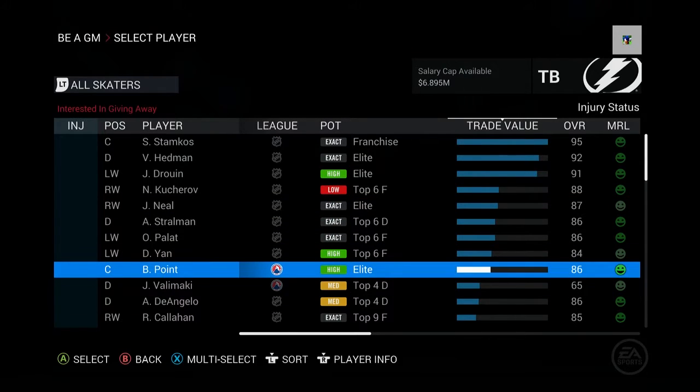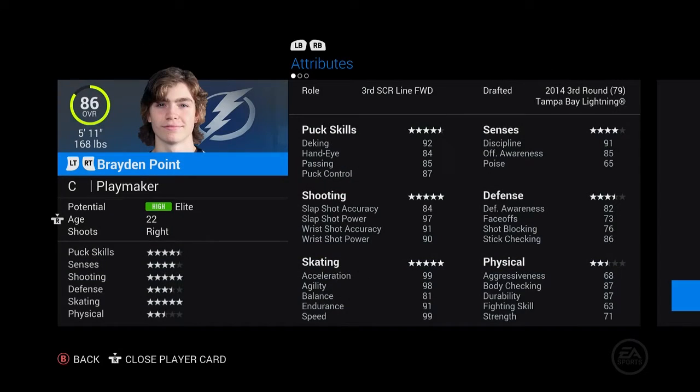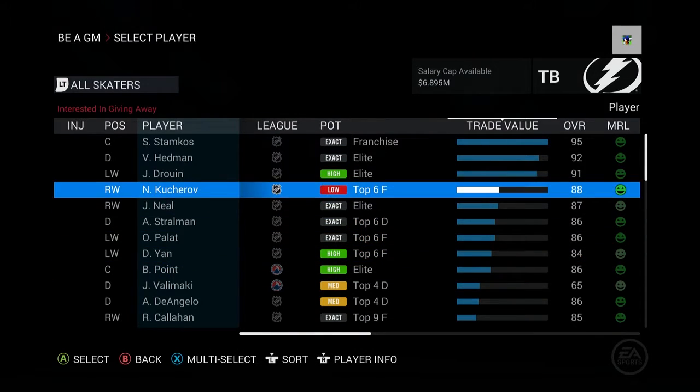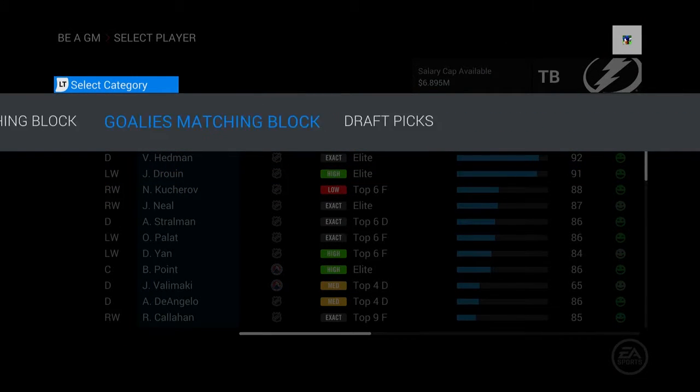A lot of young guys — look at this guy down in the minors. Braden Point, he's a playmaker, he's already looking like a really good shooter. He should come up to the NHL for sure. They have Palat and obviously Drew In, and then they decided to keep Stamkos.